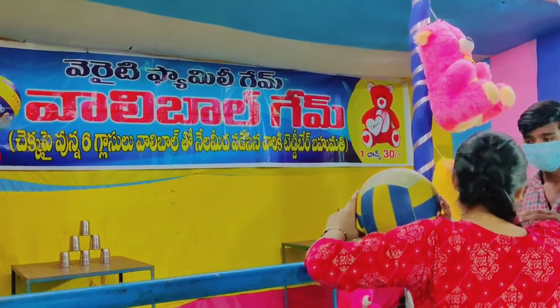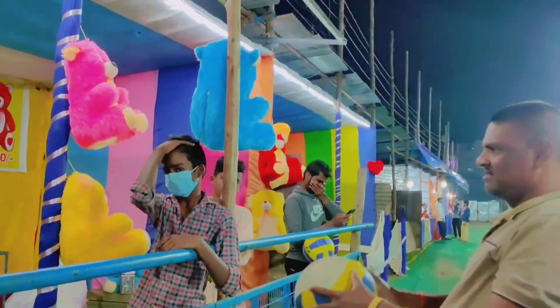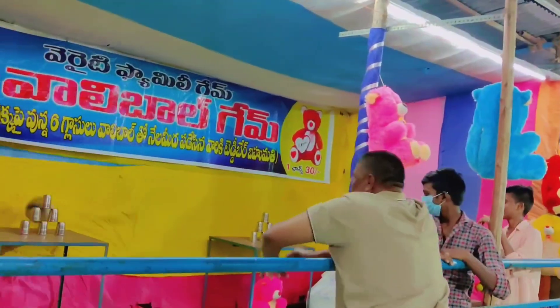We will open the game section. The game is called a volleyball game. There are five glasses arranged in a pyramid shape, so we will play volleyball knocking down the pyramid.